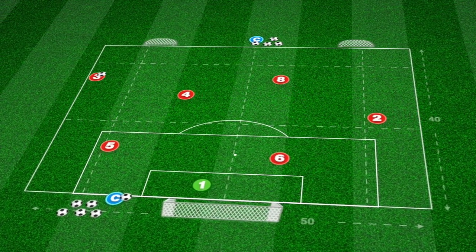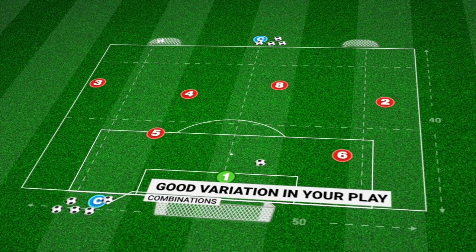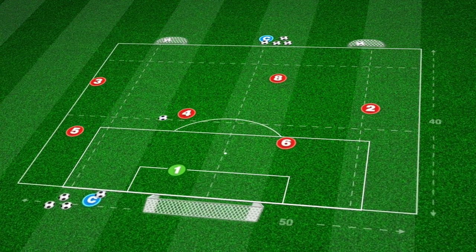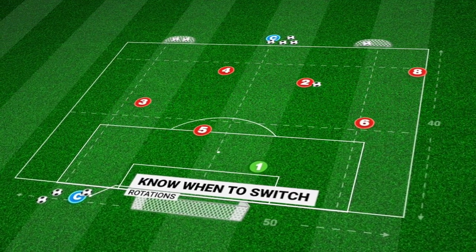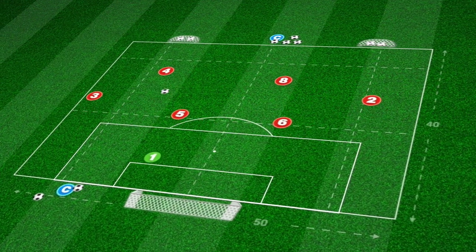Our goalkeeper initiates play one side at a time, with three players in each sequence combining with as many different variations as possible. With a centre-back, full-back, and central midfielder working with the goalkeeper, they must play a different pattern to the previous group, maintaining this condition and flow throughout. This will encourage players to be aware of the precise combinations made on both sides.